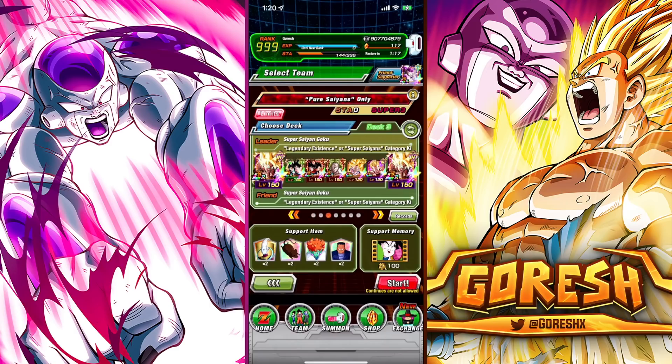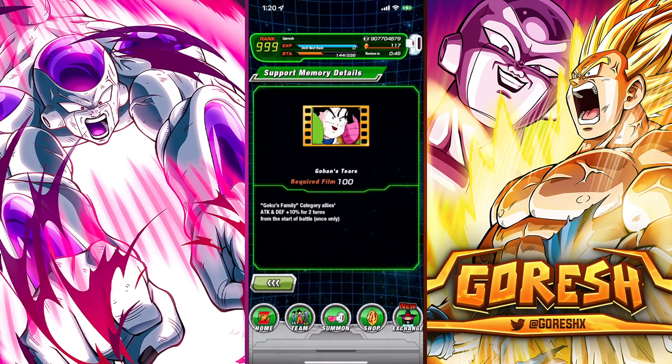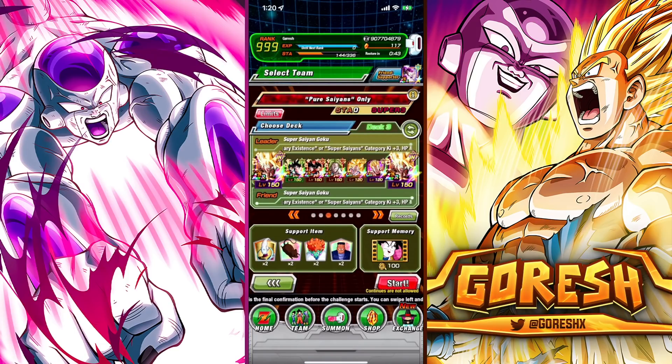I am bringing STR Broly again — you guys might have seen my movie bosses run. I'm going to be spamming items but it's going to be a bit different. I'm not going to be using Nurse Chi-Chi's or Ghost Ushers; we're going to be doing more of a traditional run. We have both Gogeta and Vegito, and the GT Goku and Vegito floating. The goal is to get Broly next to Namek Goku because they share like five links. We have Gohan's Tears support memory for Goku family buffs. This is going to be a very difficult stage — let's jump in.